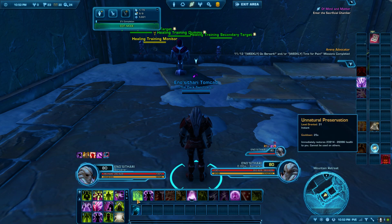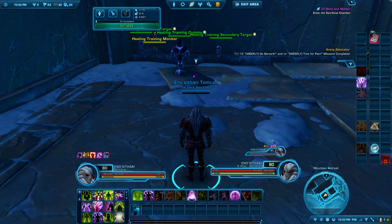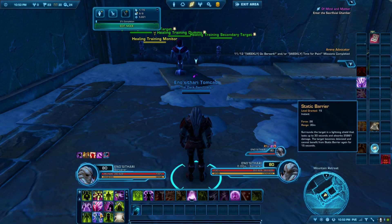Let's look at the bubble — your Static Barrier. Use Static Barrier on no more than four targets: yourself, the tank, and maybe two DPS who need it, or two healers plus a tank and a DPS. Do not try to put a Static Barrier on everybody because you'll run out of force. It only lasts 30 seconds — unlike other healers' shields which last a long time, this one falls off. There's no benefit if they take no damage, but if they do take damage it shields around 25K, which is great.